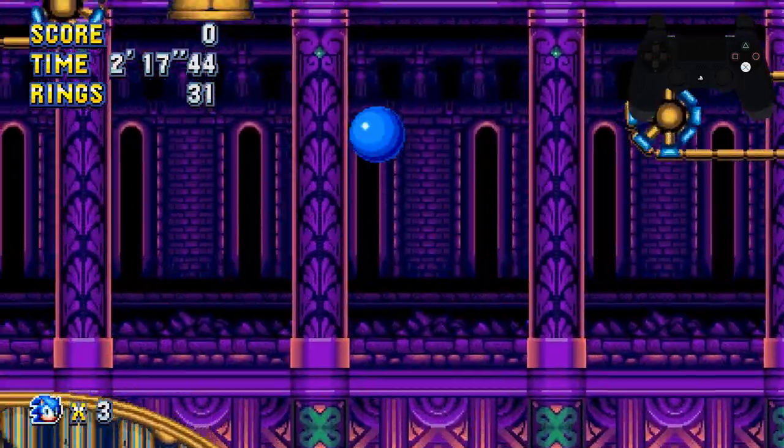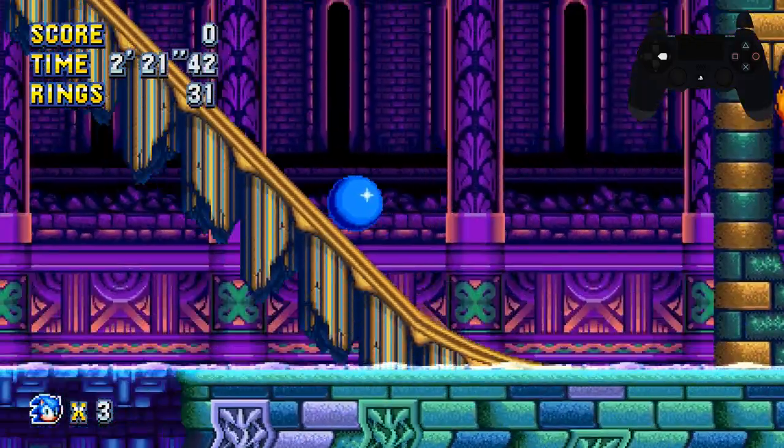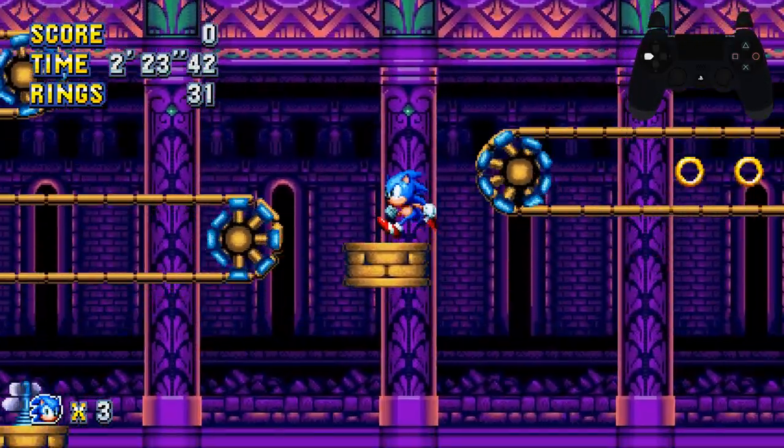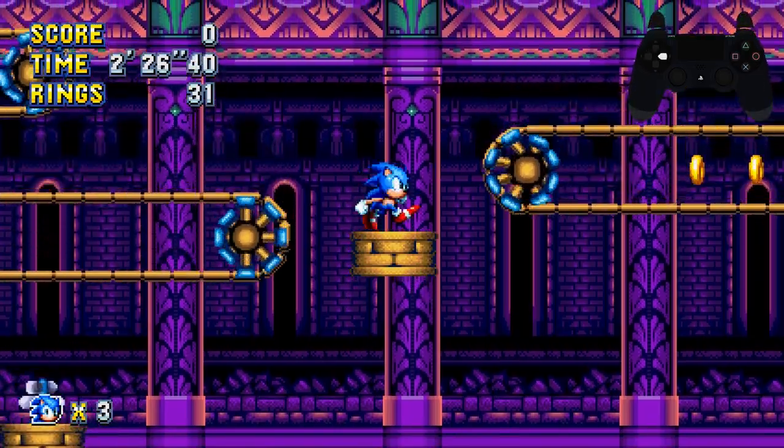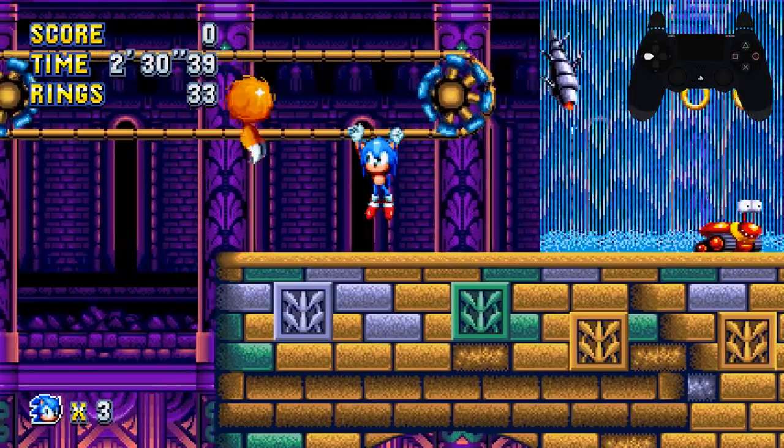You want to try and land up onto where that platform is going to be. Make sure you go in ball form here just to maintain speed — it makes it easier to land on this section. Once you land you can either drop dash and jump away across there, or you can just take the hang bars.